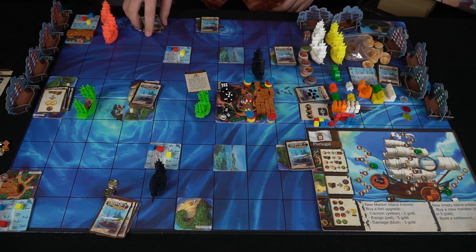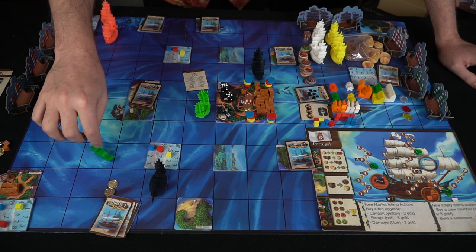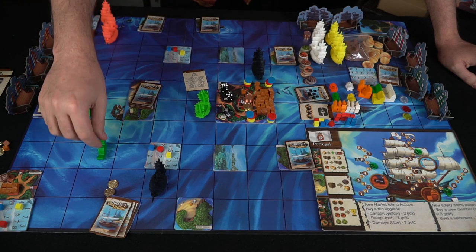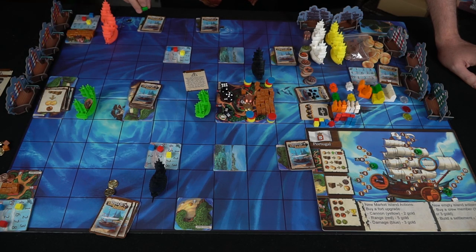The Kraken is right here. If you draw this card you can simply place a Kraken anywhere that doesn't have an adjacent island and not on a player's ship. It counts as a ship — it'll move around, and if it hits somebody they take three damage and the Kraken goes away.